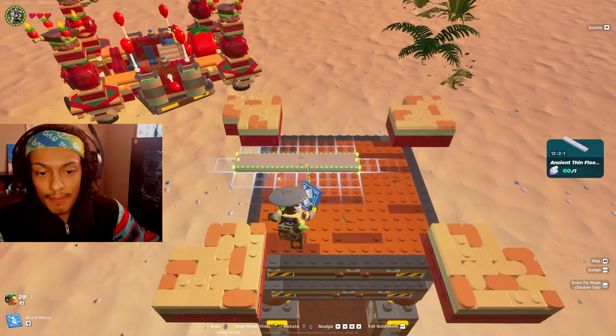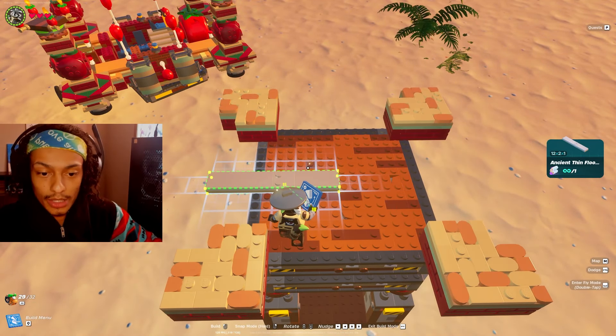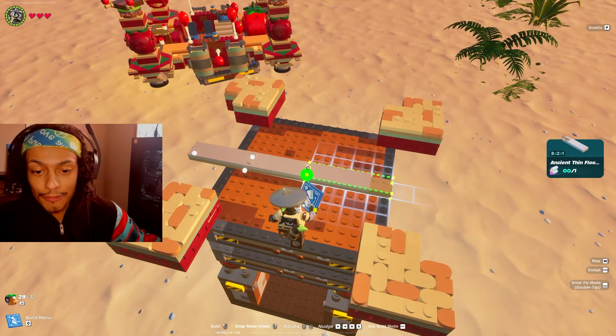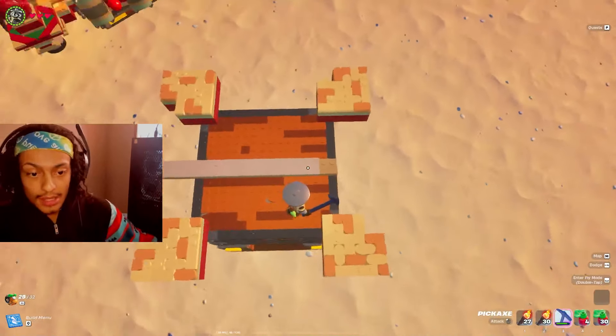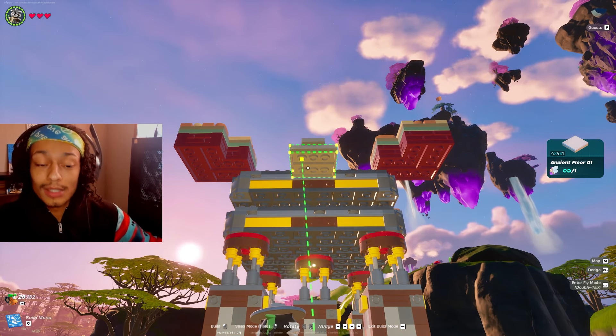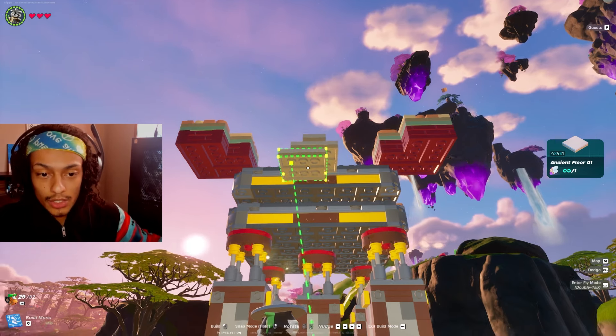I'm going to find the middle of this dynamic foundation and snap one of those 12x2 floors in place, with an 8x2 frost pine floor snapped right behind it. Then a 4x4 frost pine floor right in the front, nudged one stud over the edge on each side.